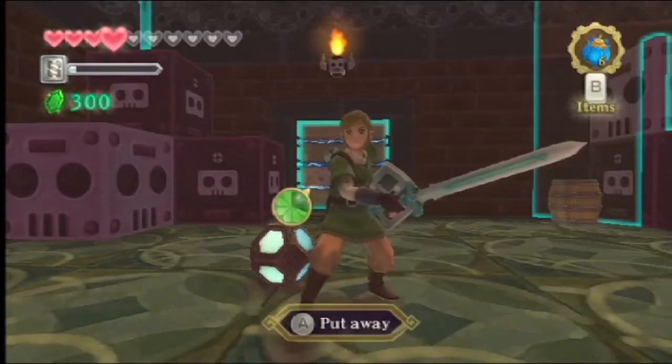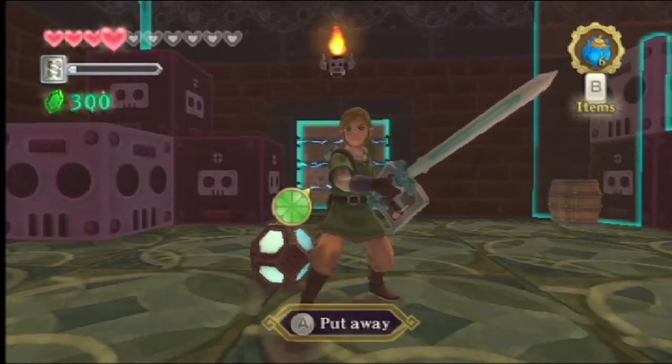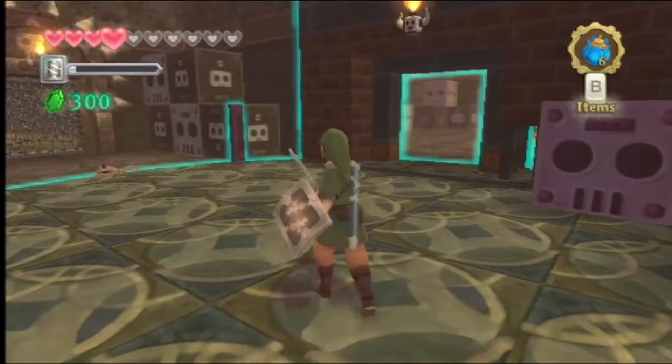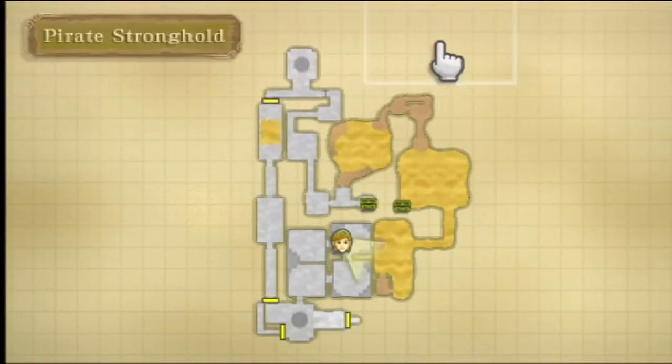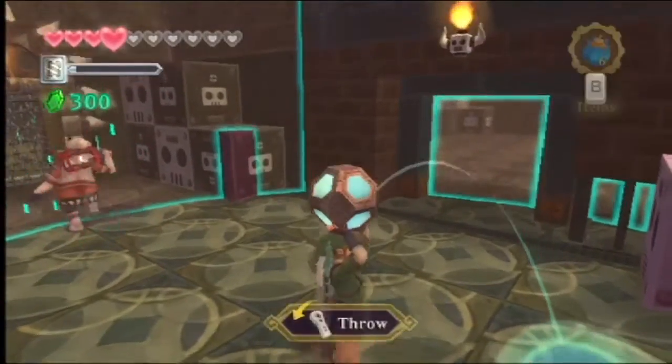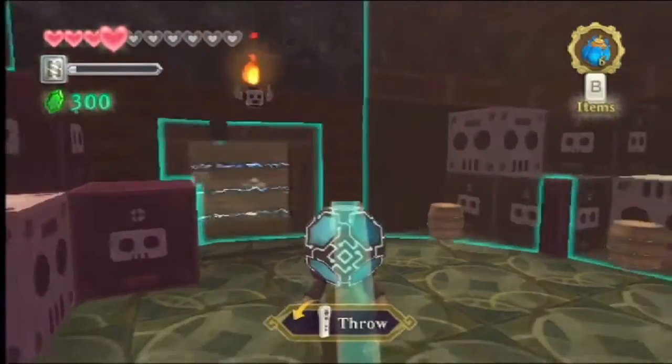Hey everyone, it's Glem3, welcome to episode 57 of Legend of Zelda Skyward Sword. And last part, I failed at doing things in whatever this place is. Where are we? Pirate Stronghold, right. So I failed at doing stuff here, but we get to play with this really cool orb, and I said next time we're going to go and get this treasure chest, so let's do that.